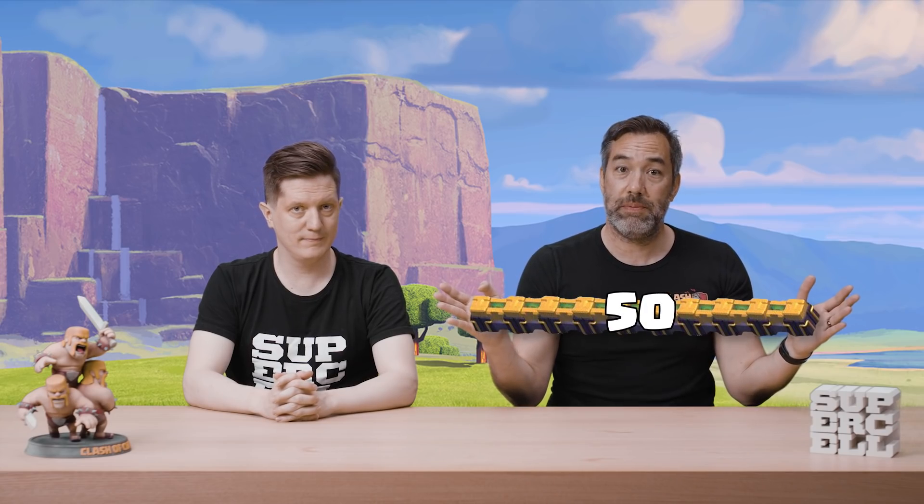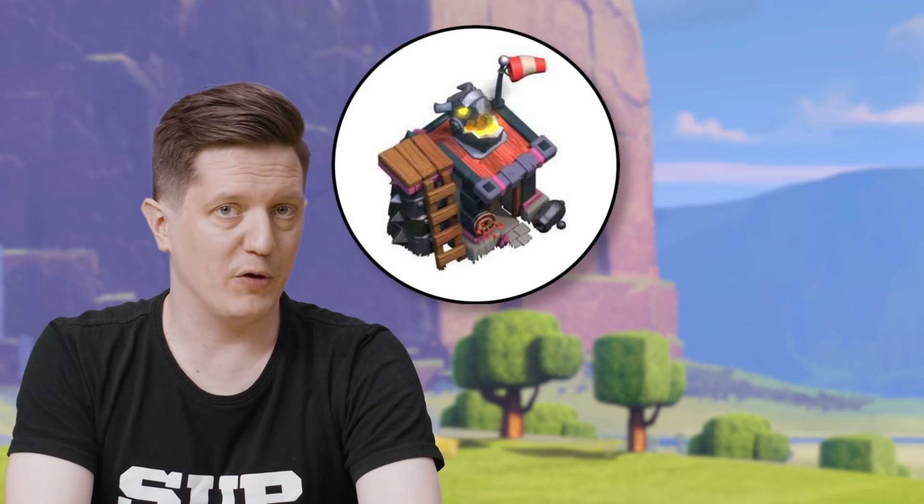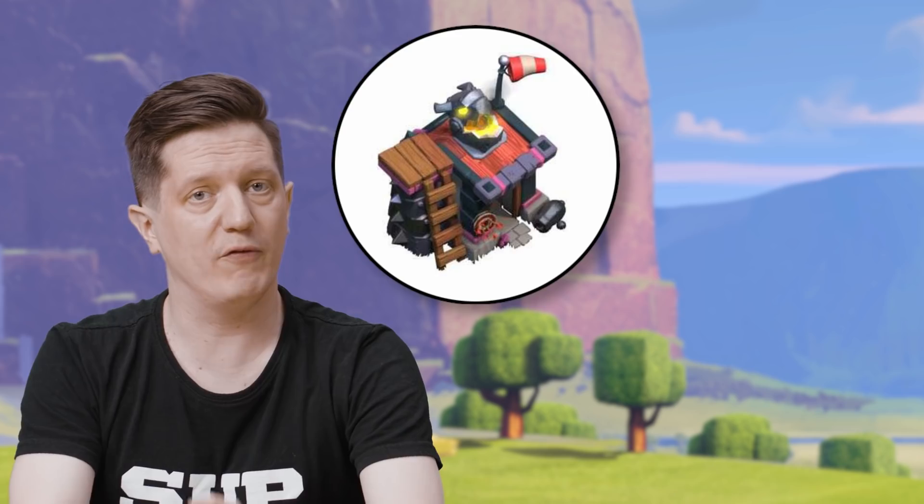Not only do we have a brand new troop and a brand new super troop coming, we've got new levels for defenses and traps. We've got Archer Tower, Wizard Tower, Air Defense, Giant Bomb, and Air Bomb. You can also unlock 50 more max wall level pieces. There's a new cool-looking Barracks level coming with the new troop, plus a new level for the Balloon, Dragon, and Electro Dragon.